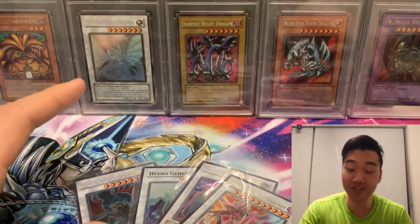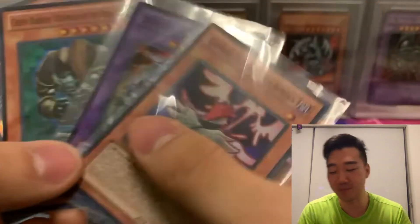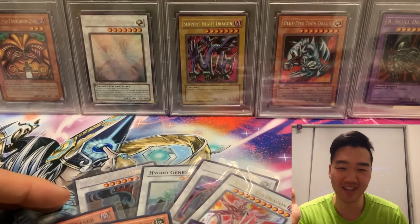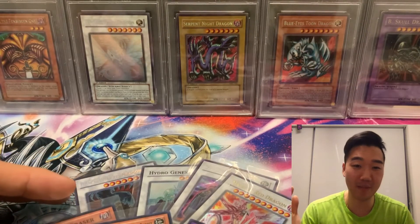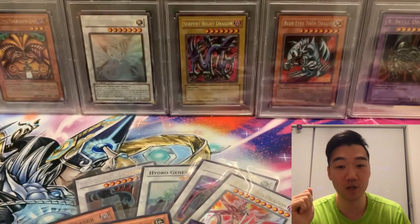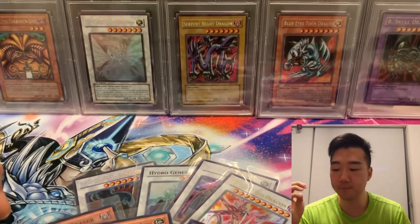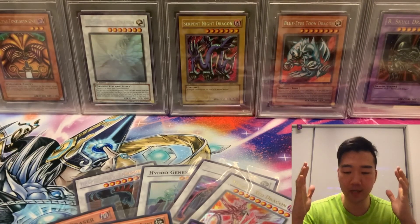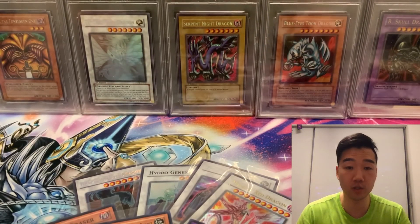So we pulled the Majestic Red Dragon, Zeman the Ape King, Hydrogenics, and of course the cover card Black Winged Dragon — three holos out of five packs. I feel pretty good about this. If he beats me in this pack opening I'm going to feel gutted, but that's the fun of these pack battles — you never know what's going to happen. Thanks for watching, make sure you follow the giveaway. I'll probably do it at 100 subscribers, and I have some things in mind for that milestone. As always, thank you so much for watching — catch you guys next time!